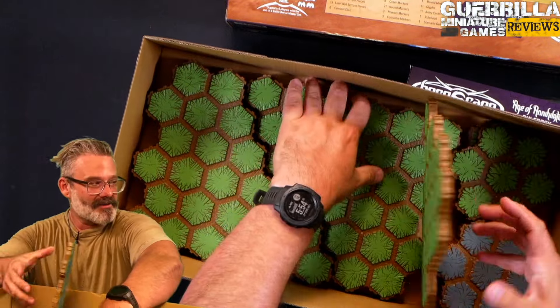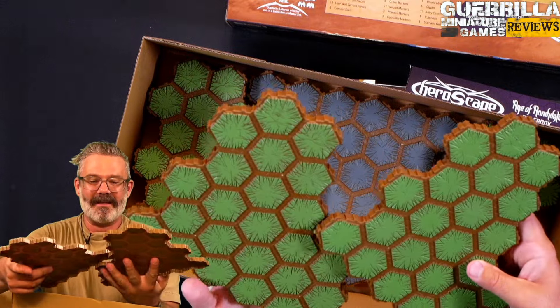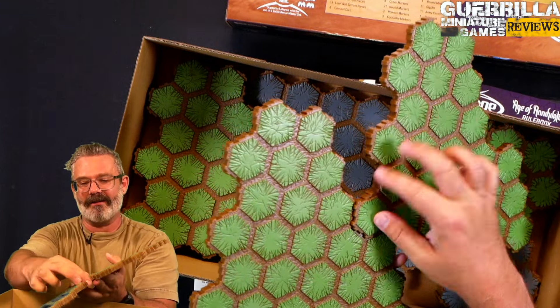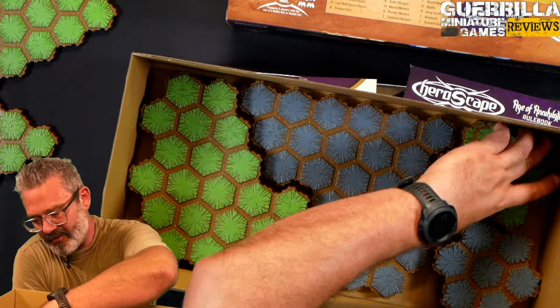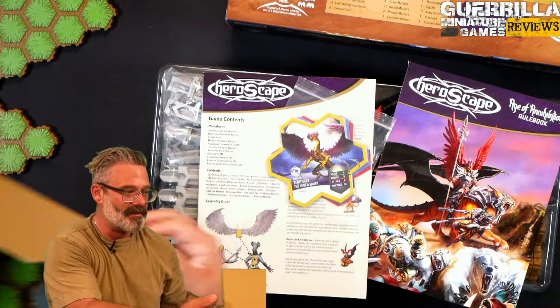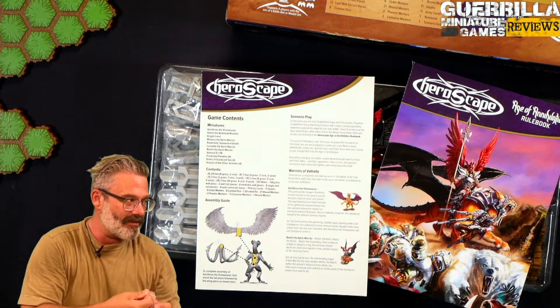All of these hex tiles are actually super popular with BattleTech players too. They snap together to form your battlefield, and they are already out of the box plastic with green paint on them. You have terrain sets that come in multiple colors — gray for mountainous terrain, green for grass terrain. And there is a ton of expansions for the terrain sets themselves to add more features afterwards.